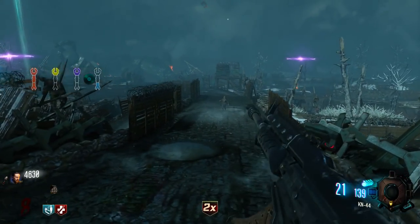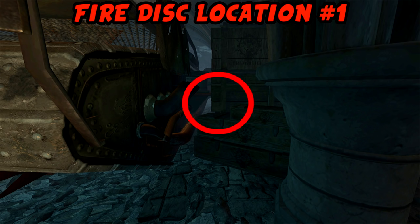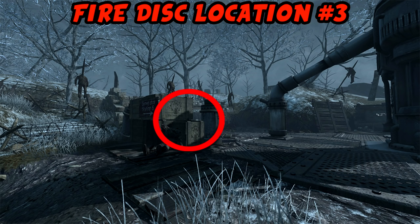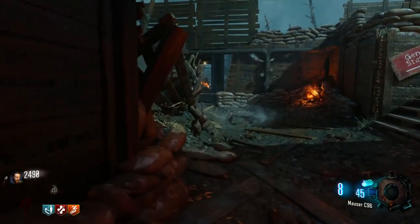Now we move on to the three fire disc locations, all located at generator 6 or at the church. Location one is directly beside the tank, between the tank and the wall — the fire disc is sitting on a stack of crates. Location two is directly above location one: go up the stairs into the church and the fire disc will be sitting on the second bench from the back. Location three is directly at generator 6 — the disc is sitting on top of one crate I have circled.